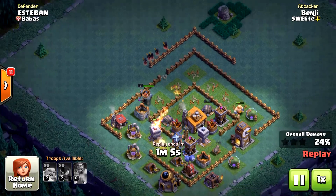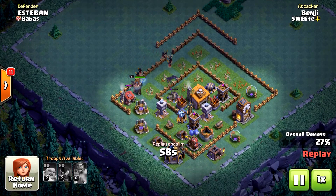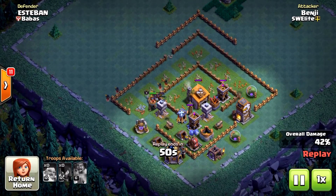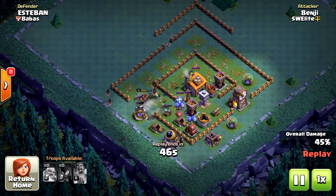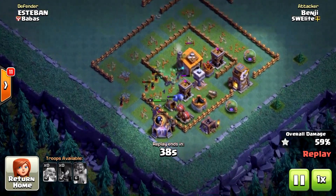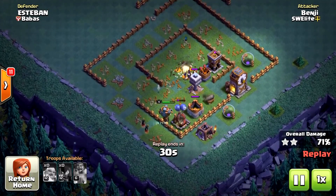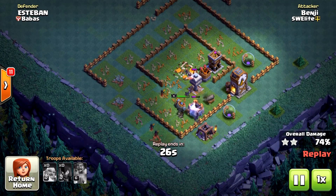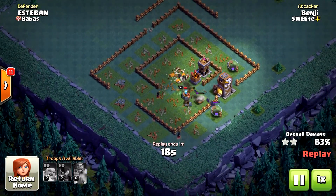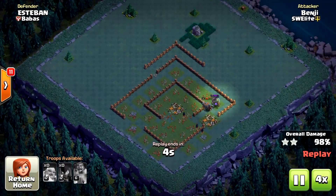Watch all these bats — they will now freely destroy the Mortar and the Roaster because the Roaster is distracted. All the Giants are gone now, but we have the Battle Machine tanking and the Night Witches behind it very well protected, and things are going really smooth. At one point the Battle Machine starts walking outside the wall to get the Mine and the Lab, which was a little dangerous for the Witches, but there are so many left. The Battle Machine enters the base again and starts tanking for the Night Witches. The Crusher is a threat to the Battle Machine, but the Night Witches take care of it because it can't hurt them, and the Archer Tower and Cannon are distracted by the Battle Machine. A very effective team.